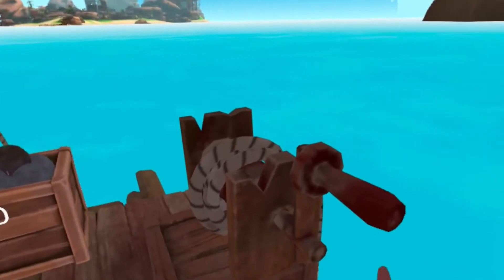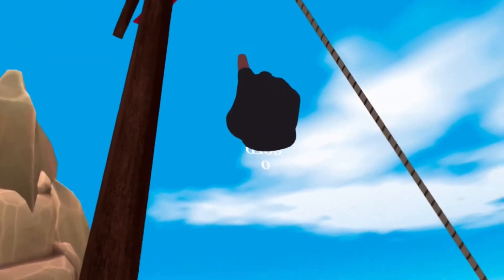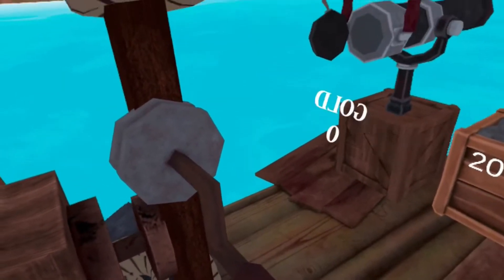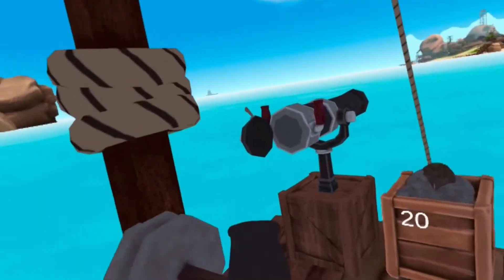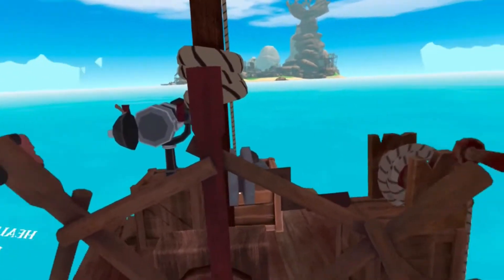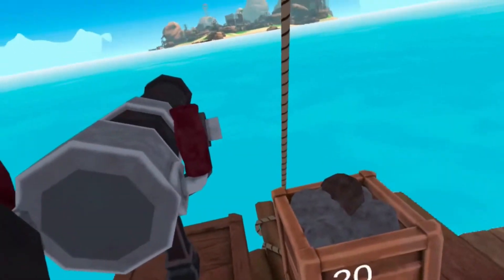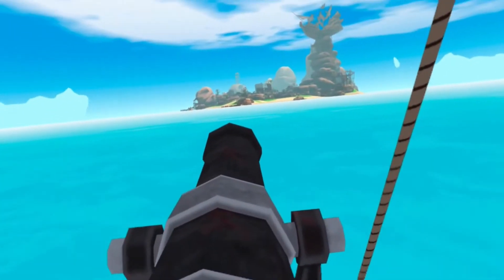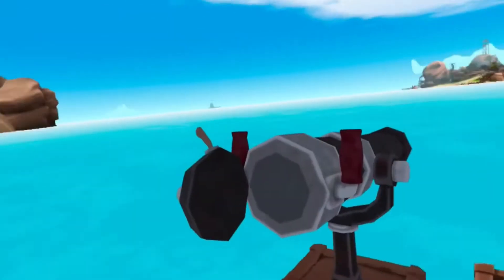This is the anchor — when I want to go, I just pull it up and I start going. The sail controls the speed. So if I move the sail like this, I'm going to go faster, but if I want to slow down, I have to retract it back up. Other than the wheel — obviously this is how you turn the ship. And finally, the cannon: you get the cannonballs from here and you put them in, then you hold down the trigger and shoot a cannonball. Goes pretty far. And that's basically it for the ship.